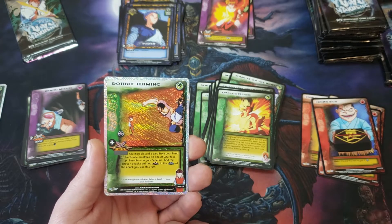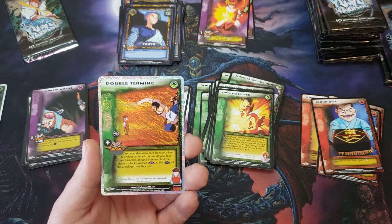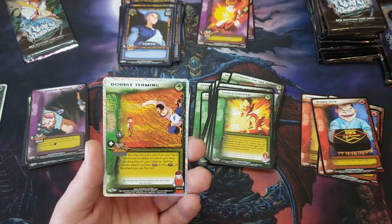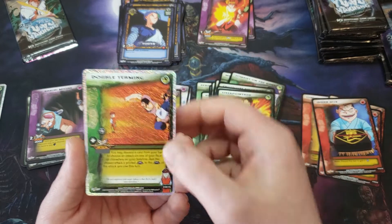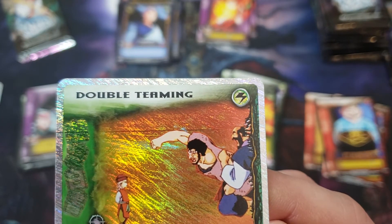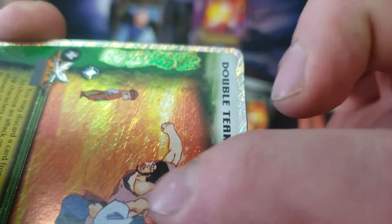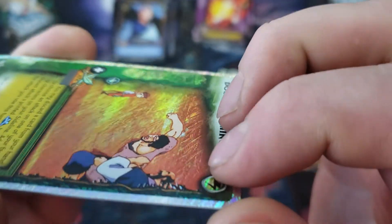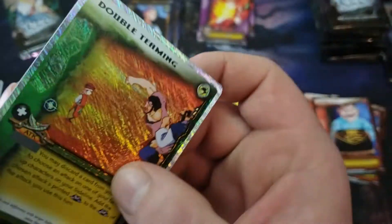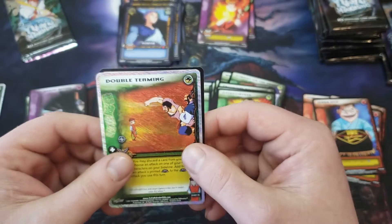Blank attack — you may discard a card from your hand to choose an attack on one of your face-up characters on your sideline, and the chosen attack's printed attack adds to the attack you used this turn. Attack, attack, attack. And just like the first foil, there's a line running through it — that's a printer error. So we are two misprints for two in the foiling process of this booster box.